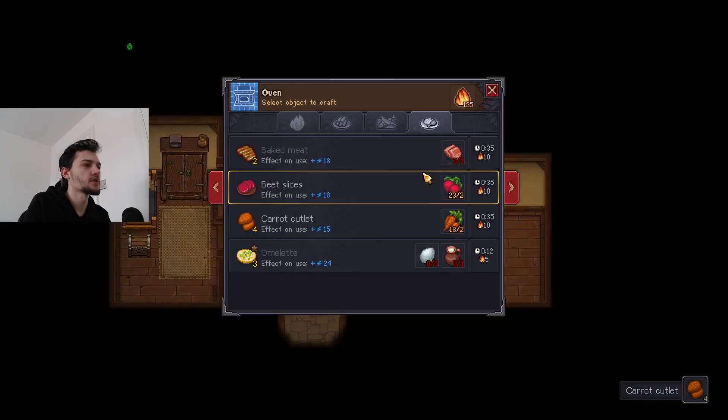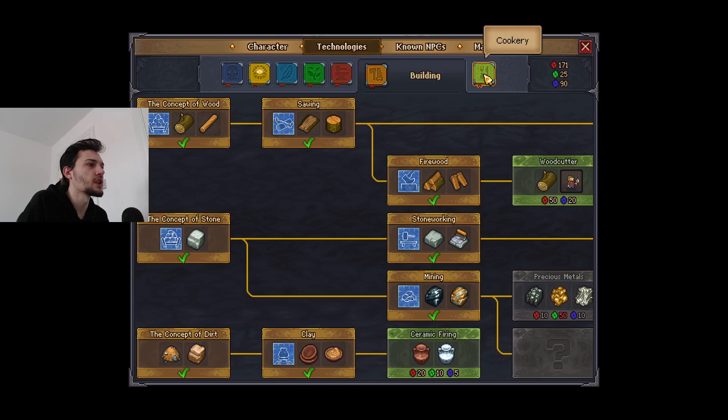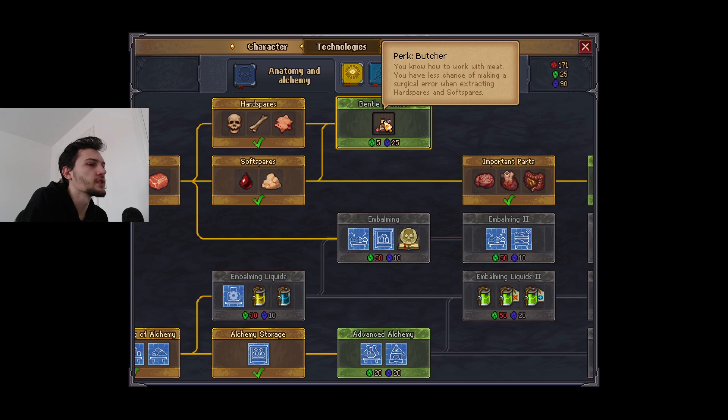Welcome back to Graveyard Keeper. Last episode we figured out how to get a whole bunch of blue points, which we're now at 90. So I guess we might as well start the episode off with spending all these blue points. There's an alchemy workbench, which looks cool - it's a perk. I don't know if you can only have one perk at a time.